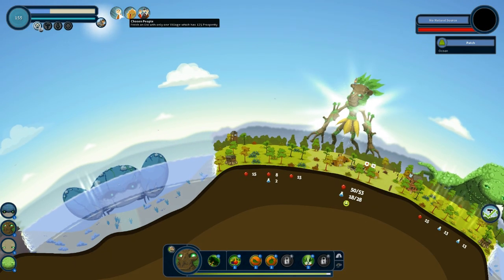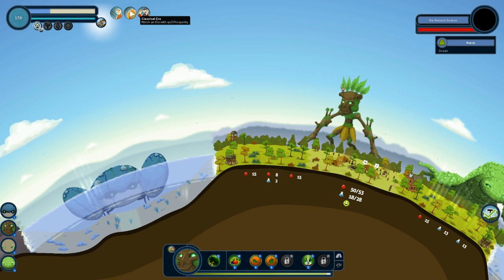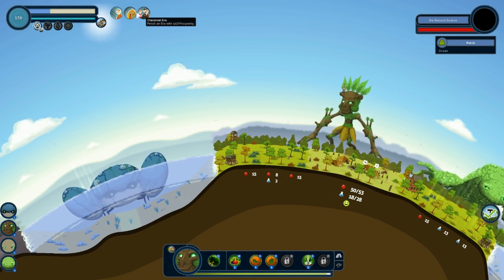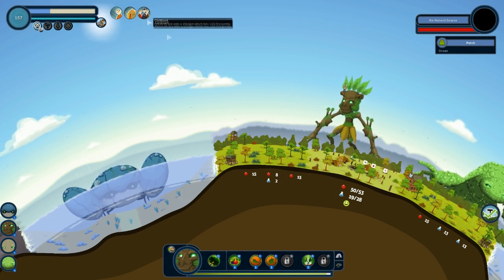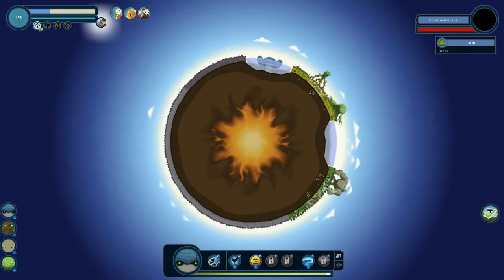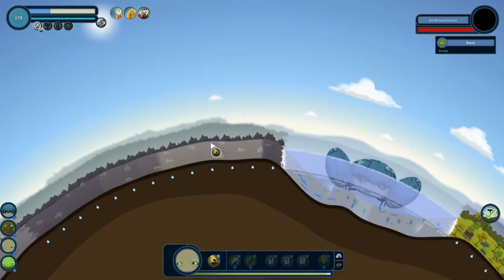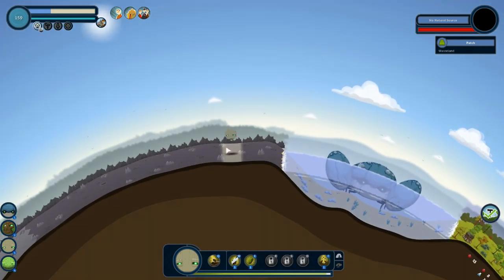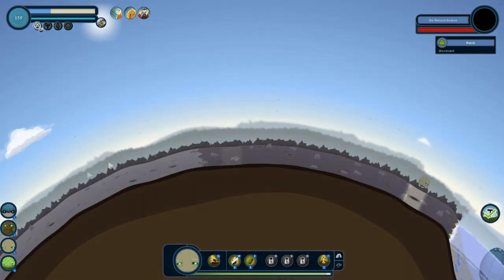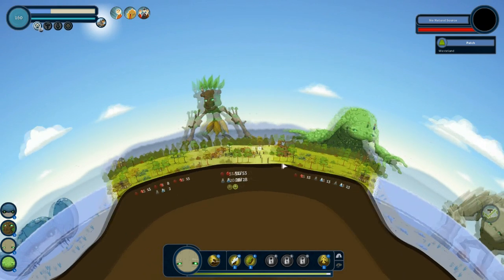So what am I going for? Finish an era with only one village — okay, we're definitely not getting that. Finish an era with 450 prosperity — okay, we're going for the last two developments, that's for sure. Let's raise a mountain up over here. These mountains are always nice because there's desert that follows, so we'll be able to exploit that. Let's get some more dandelions.